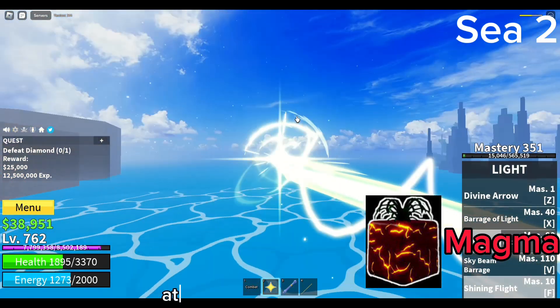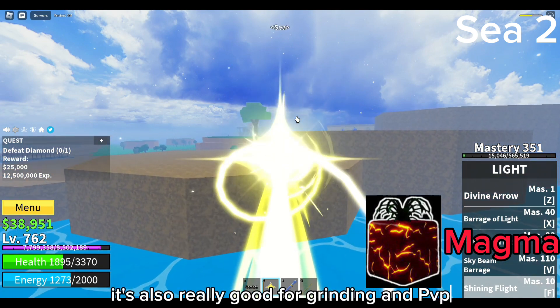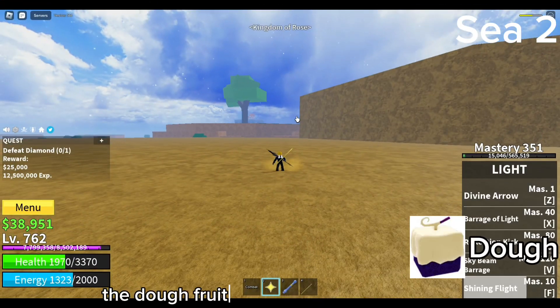Magma is also a really good one, especially when it's awakened at least to the second ability. It's also really good for grinding and PvP, so I'd say it's one of the best fruits for the second sea, especially if it's fully awakened.